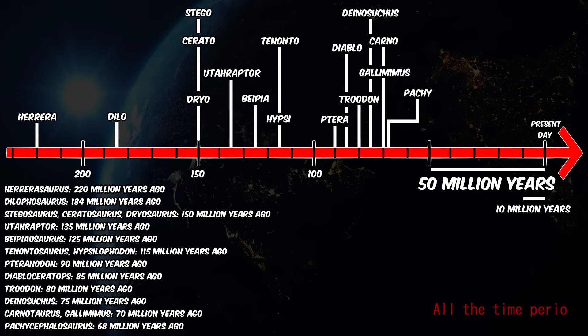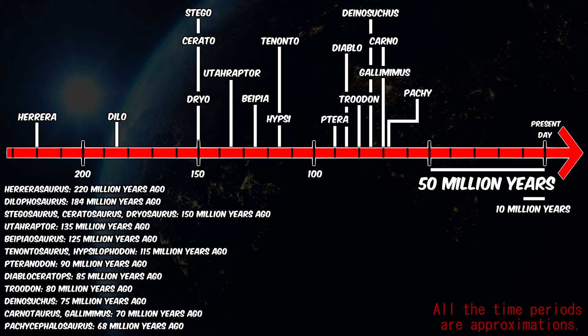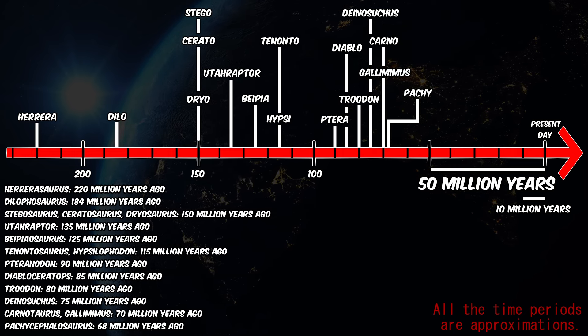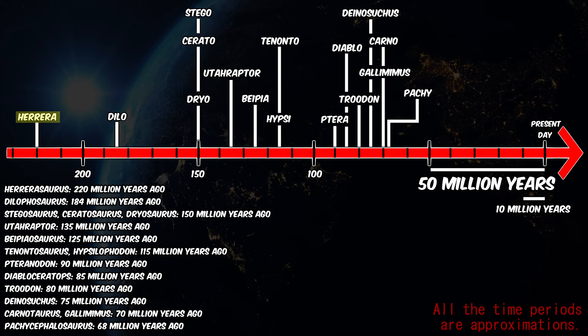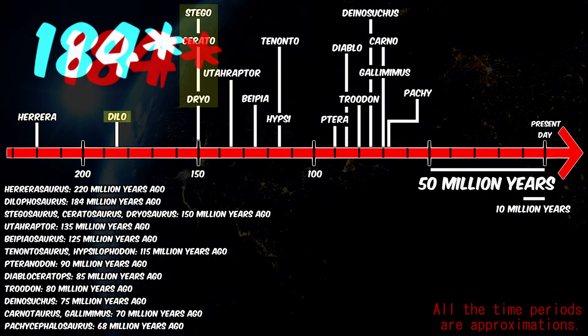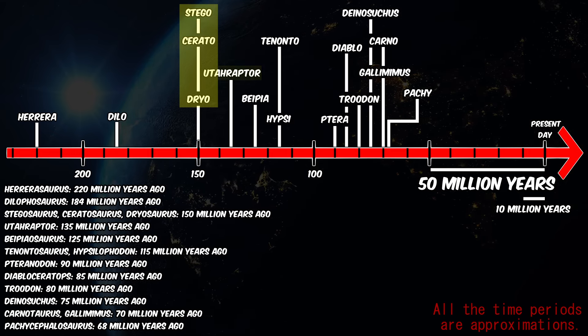As you can see from the chart on the screen, we're gonna start from the left and go all the way up to the right — basically from the furthest away from us to the closest. Herrerasaurus lived 220 million years ago. Dilophosaurus lived 140 million years ago. Stegosaurus, Ceratosaurus, and Dryosaurus lived 150 million years ago.